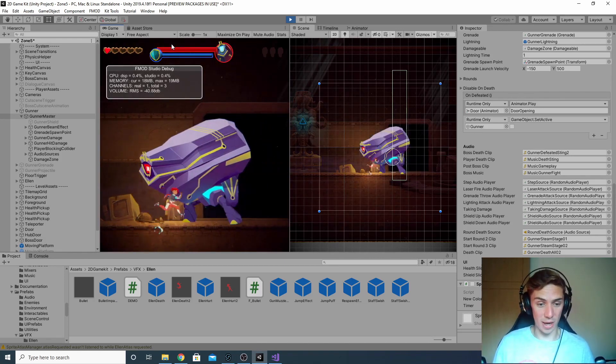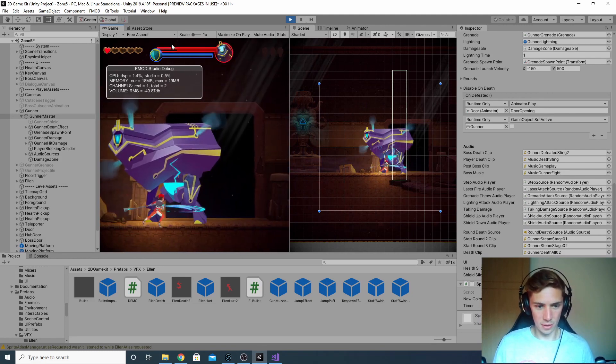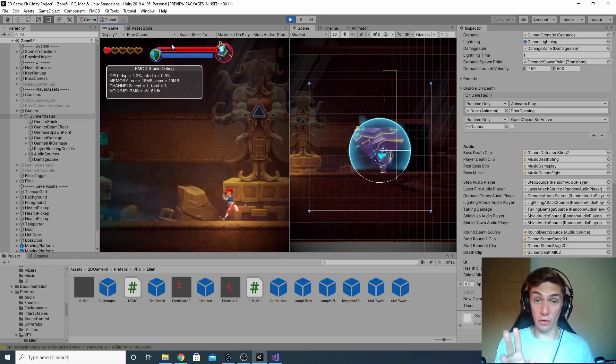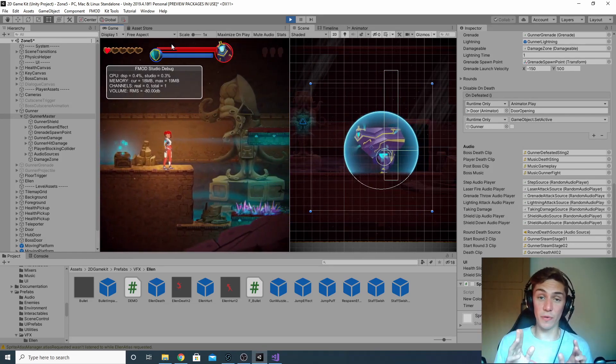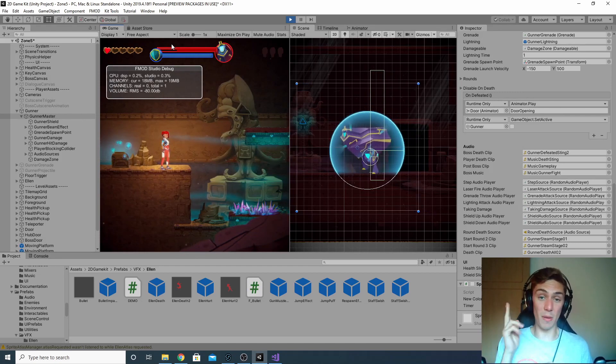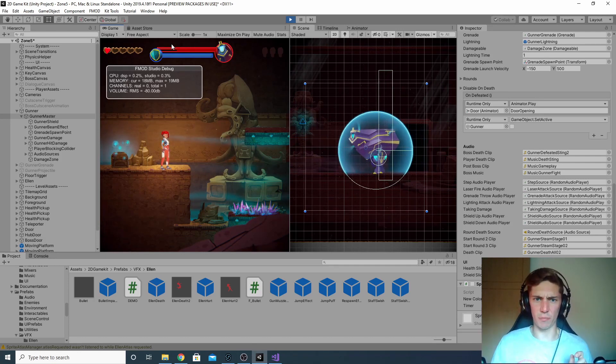The way you deal real damage is by hitting its core. We obviously want a sound to play there, which we don't have at the moment. So that's our mission for today — we want a different sound for when the bullets hit the shield, and we also want a sound to play when the player attacks the boss and actually does some proper damage to it.